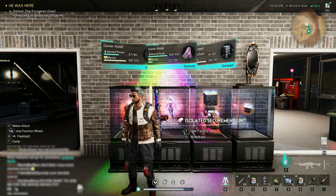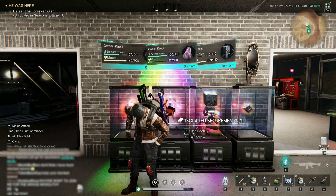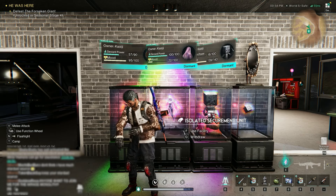Hey everybody, KWG here. Today we're going to be talking about how to get By the Wind and Atomic Snail. Both of them are incredibly easy to get because they are available from the same source.